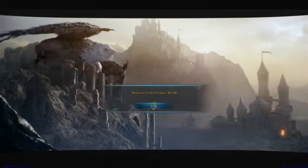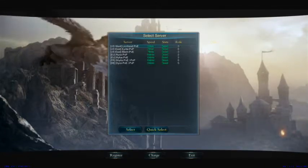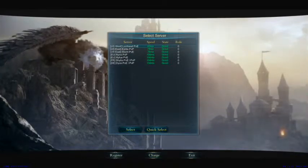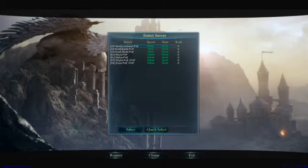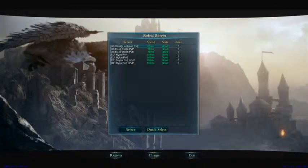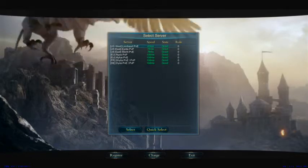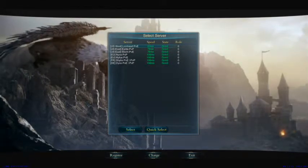Alright, once you click to start it up and are in on this screen, it's going to say Welcome to Forsaken World. You're going to have your select server screen. Now, it doesn't matter really which server you play on — to a point it does, because different languages, such as in Europe, you're probably going to deal with a lot of different people who don't speak English. There are a lot of different languages in Europe.